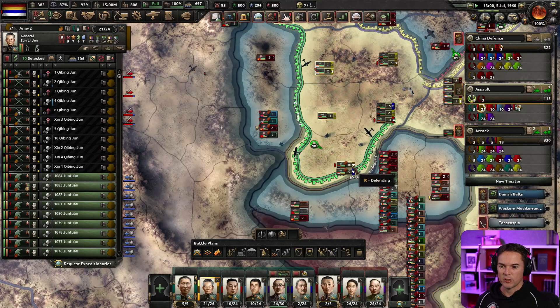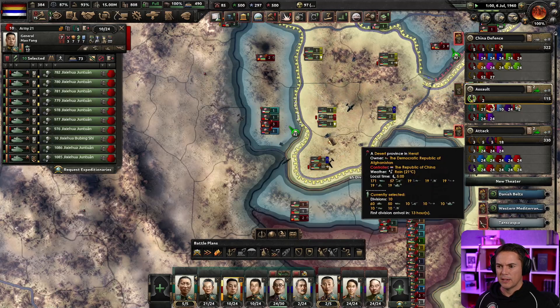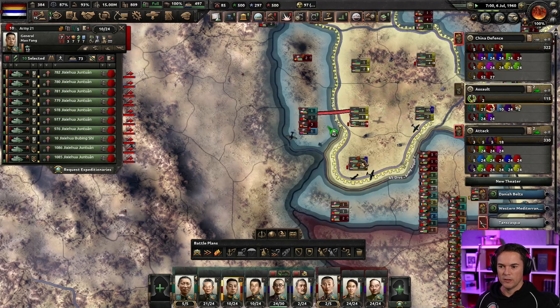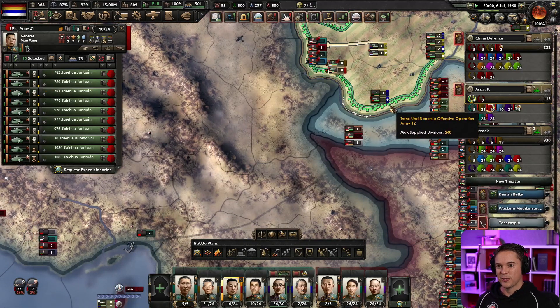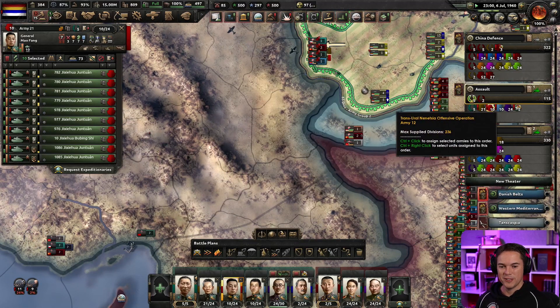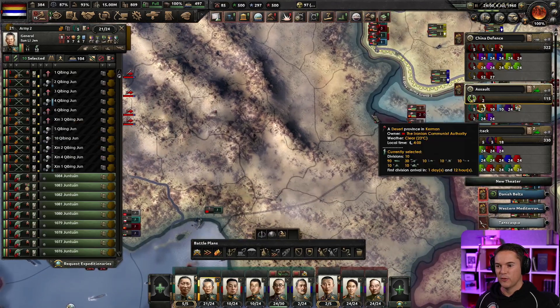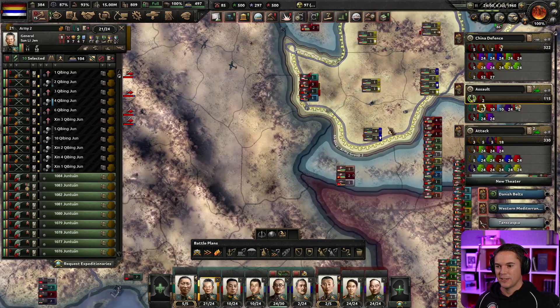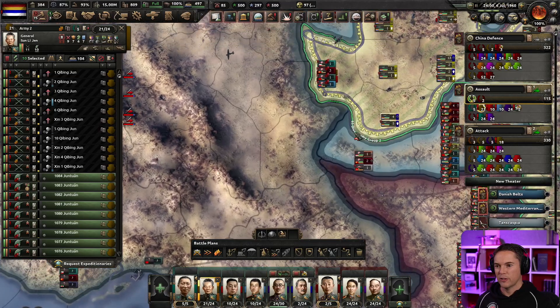They're under attack in the meantime, so let's hold off on that. Let's pile in there — 10 divisions of armor are going in as well. This is going to be the race right here, let's see if we can do this. So we get 10 divisions of mechanized — where do I want to go? I'm going to go in a straight line.